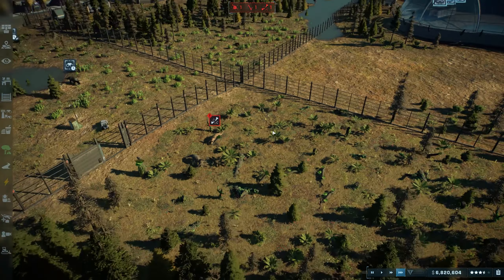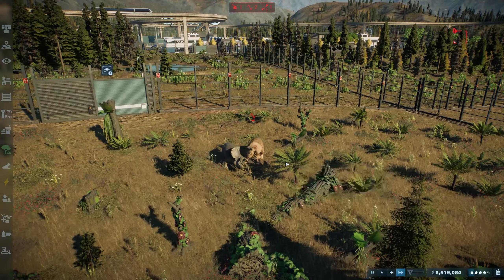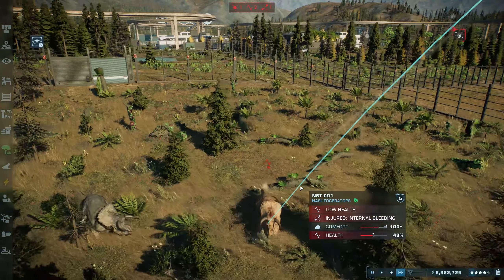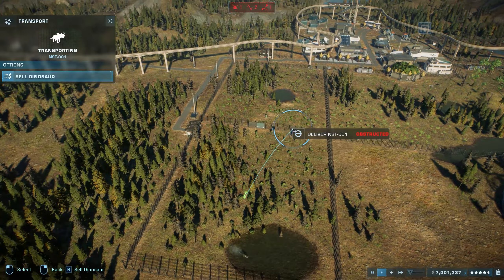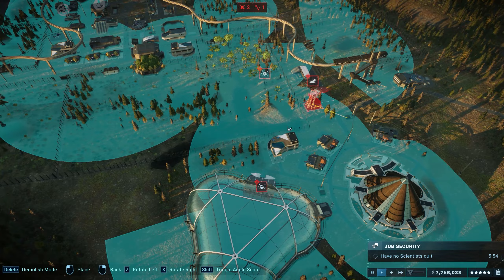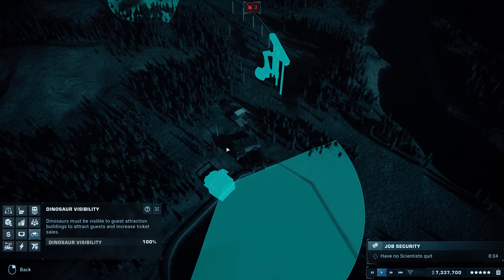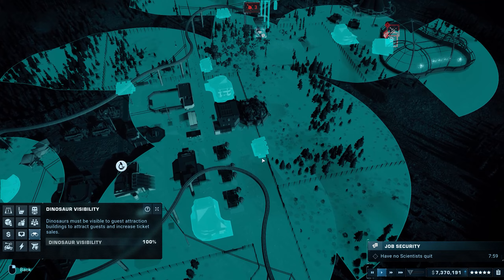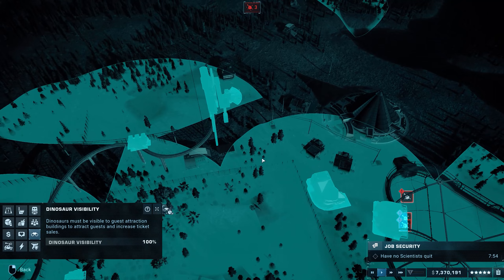If you stay on top of all of this, you should have a fairly uneventful park and be able to focus on your guests. These are the second most important needs in the park, as they pretty much dictate your success and whether you are bringing in any money. Having dinos is all well and good, but if no one comes to see them because your park is so crappy, you're not going to last long. Once you have dinos in your enclosures, you need to make sure guests can see them, and this can be achieved by a variety of methods — various types of viewing platforms as well as attractions that can take you into the paddocks themselves. If you build all these and your visibility is still low, open the visibility view and take a look around to find out where you have any blind spots. Also bear in mind that dinos move around, so visibility shifts up and down as they come in and out of view, so it's not really anything to worry about.